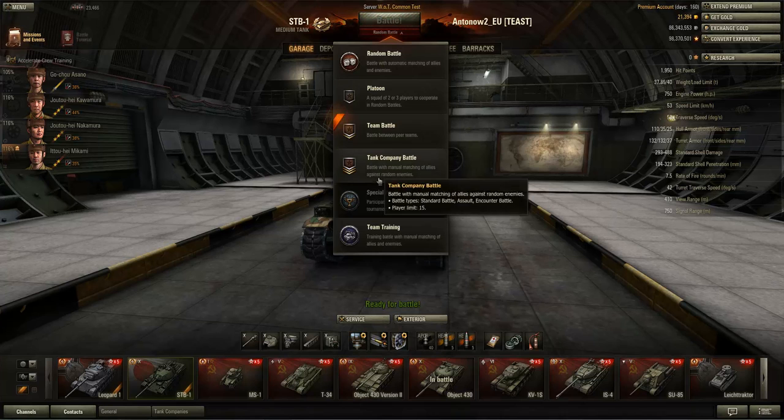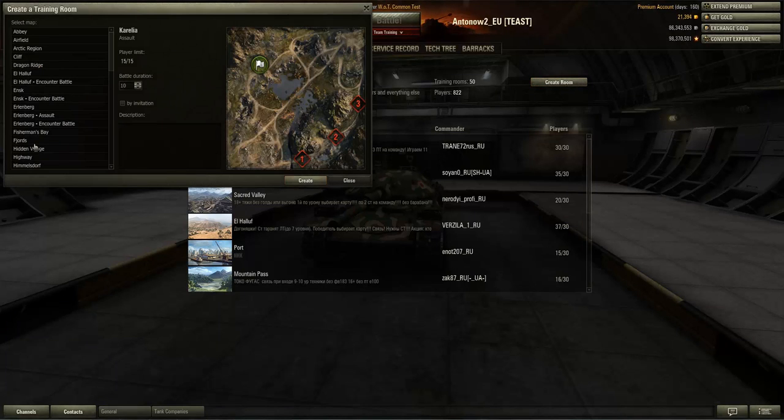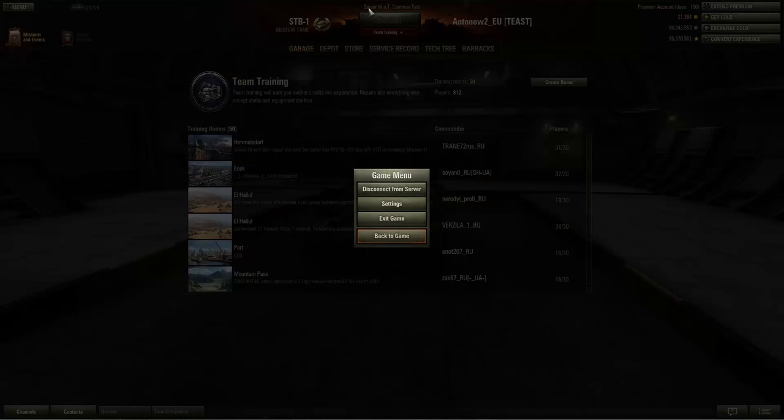A new map has been added to the game. In team training you can see it — it's a Japanese map called Hidden Village. You can see the map from above: up here there are good opportunities to hold down ridges, good space for maneuvers for tank destroyers or medium tanks, and in the city you can have heavy tanks battling it out. Interestingly, only about two-thirds of the map is accessible because one third is blocked by a huge mountain — I think it's Mount Fuji, the biggest mountain in Japan.